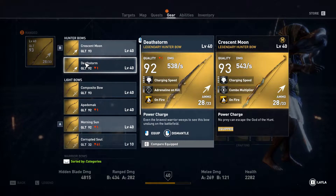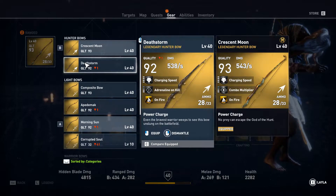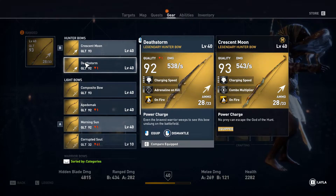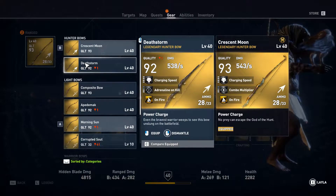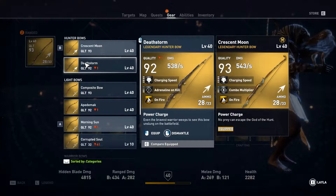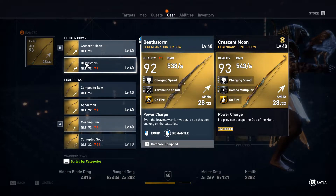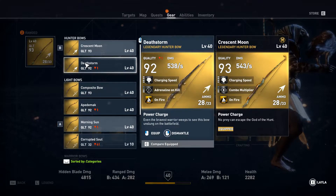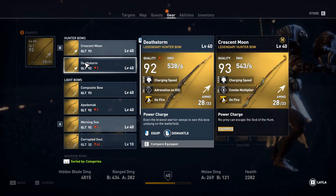Those of you who don't have the season pass can use Death Storm because it's similar to Crescent Moon, just a little bit lower damage. It does adrenaline on kill, and this one does combo multiplier — pretty much the same — but the Crescent Moon looks a bit better with the designs on it.